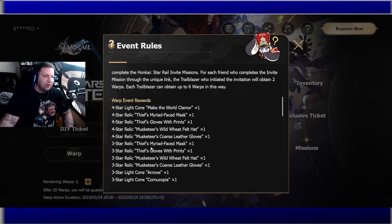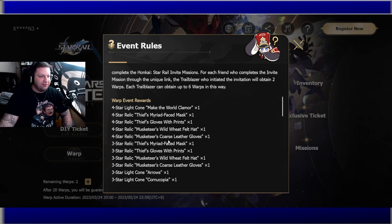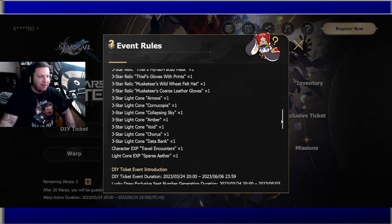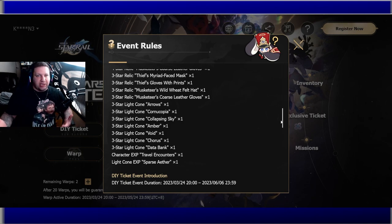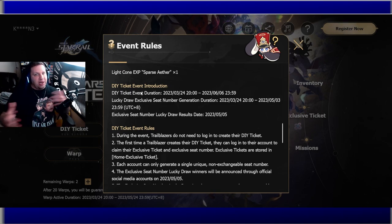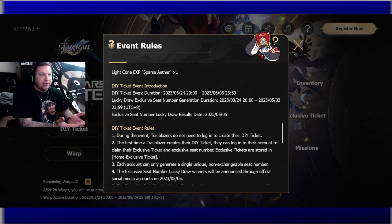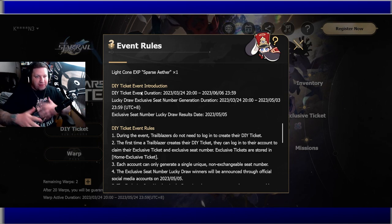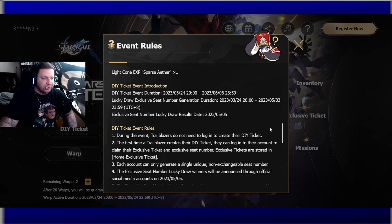The relics are equipment you wear in the game — the Thief set gives attack percentage and a speed bonus if you reach 120 speed; the Musketeer set I'd need to look up. Some of these light cones are just fodder — you'll use them early on but replace them quickly. Typically I'd keep a three-star weapon fully maxed just in case, like when Zhongli first came out in Genshin. Since both games are made by the same company, you'll hear Genshin comparisons, but they are two completely different games.